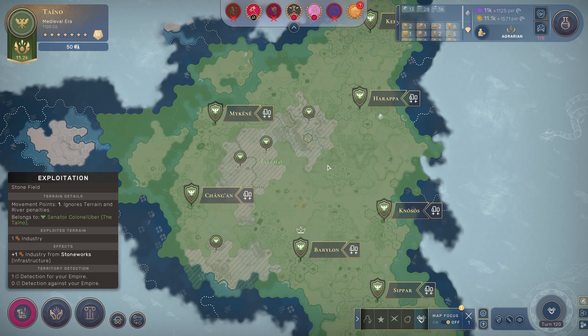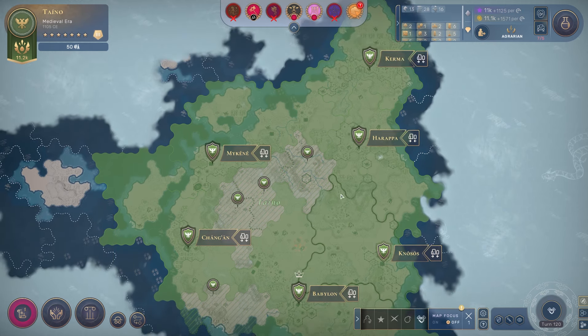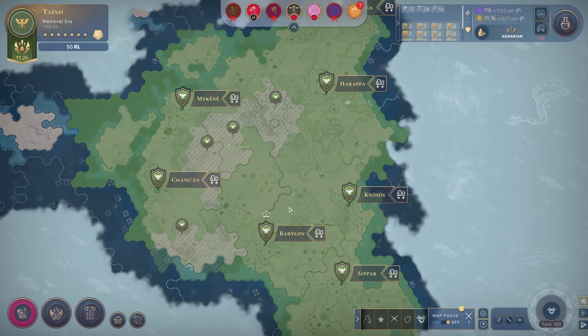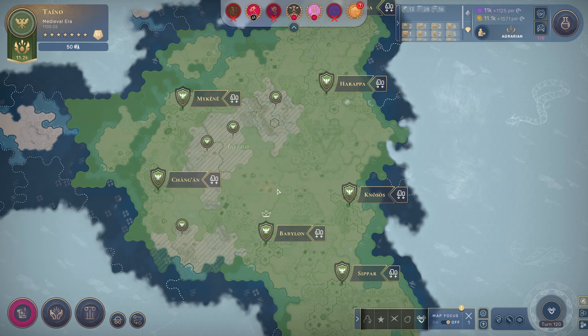Welcome back. It's turn 120, and we're just about to come out of the medieval era as the Taino and enter the early modern as TBD. In the last episode, I took over the rest of this continent, knocked out a few other players, and we're just trying to position ourselves to win the game and accumulate some more fame.